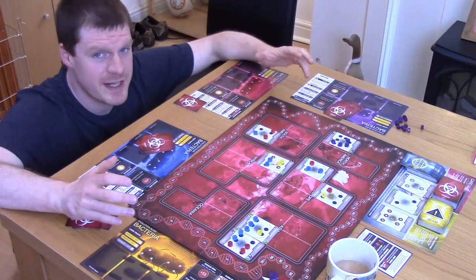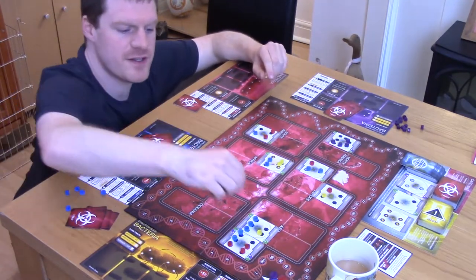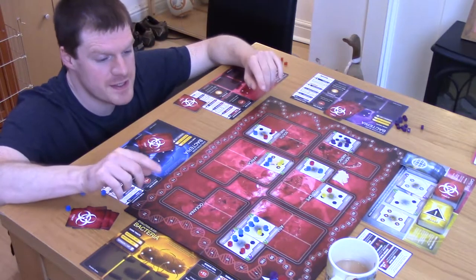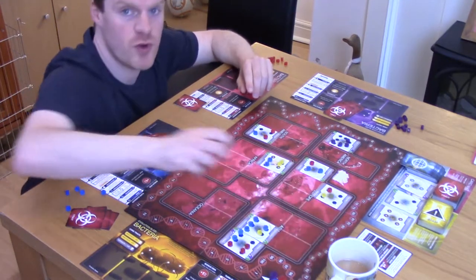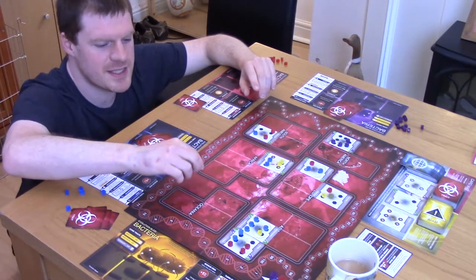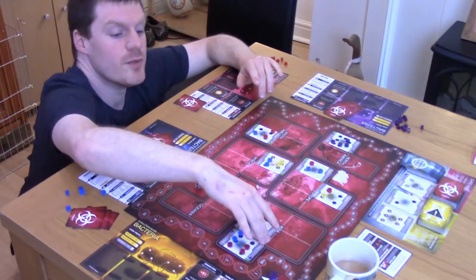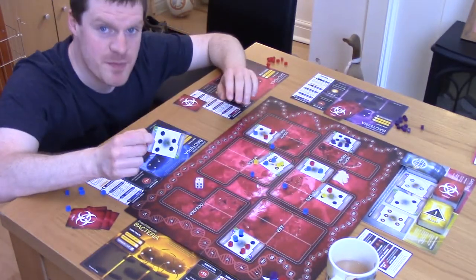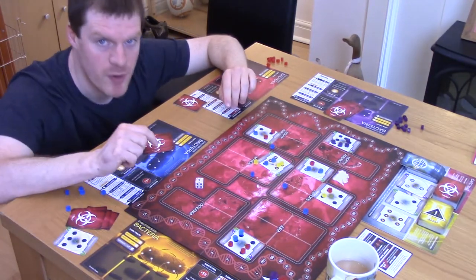So you and your friends are happily spreading out across the globe like death-flavoured jam, until one of you fills the last city slot in a country. When this happens, the controlling player — whoever has the most tokens in there — has to roll the death dice, and if you roll equal to or under your lethality, then you kill the country. Which is brilliant! You score as many points as there are cities on that card, and you get to keep that for bonus points later on.